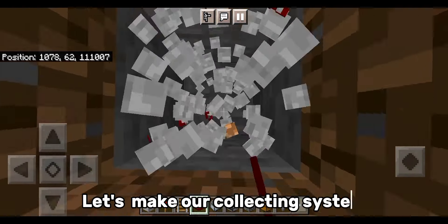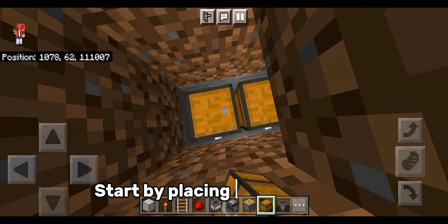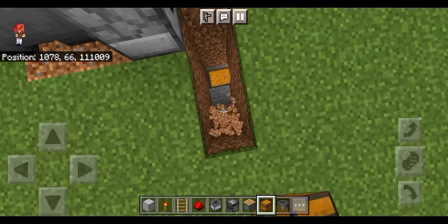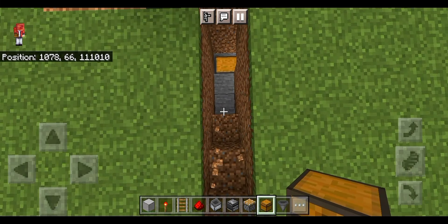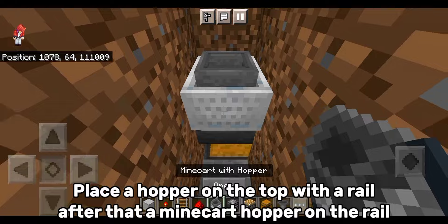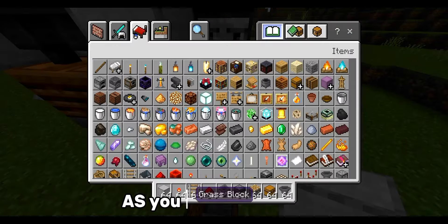Let's make our collecting system. Start by placing a chest on the bottom with a hopper on top. Place a hopper on top with a rail. After that, place a minecart hopper on the rail. As you can see, it works.